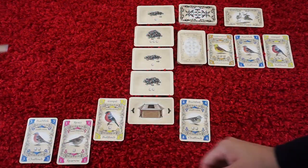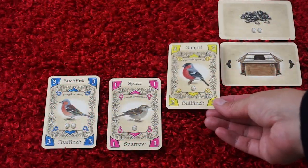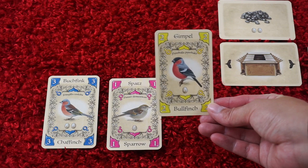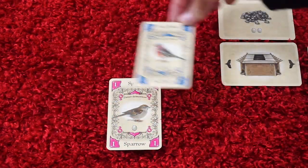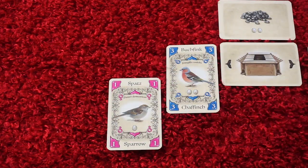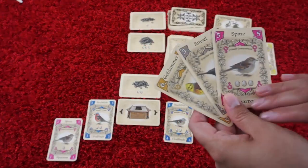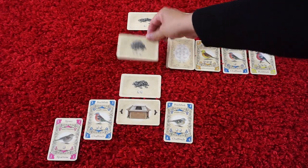Depending on the difference, you'll pick up one of the seed cards from the dispenser. You'll also take the card that was in front of the perch and add it in front of you. The highest value bird will then go up to the perch. You check and see if you have a higher value, and you do the same thing with the seeds. Then finally, you'll draw back up to a hand of four and refill the seeds.